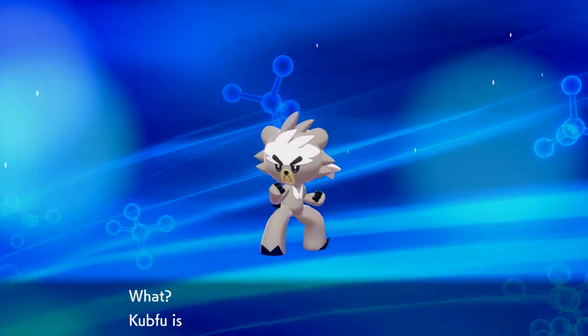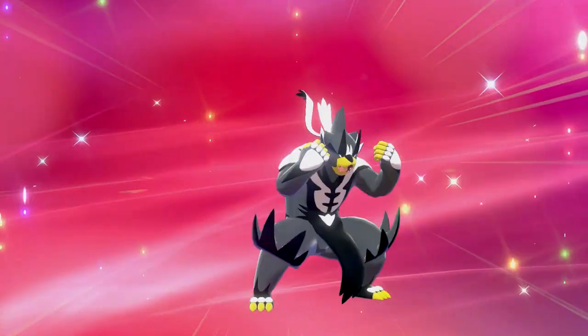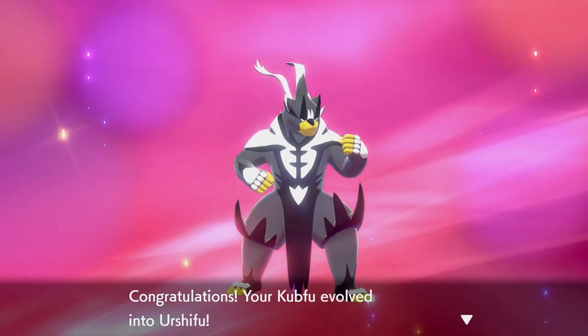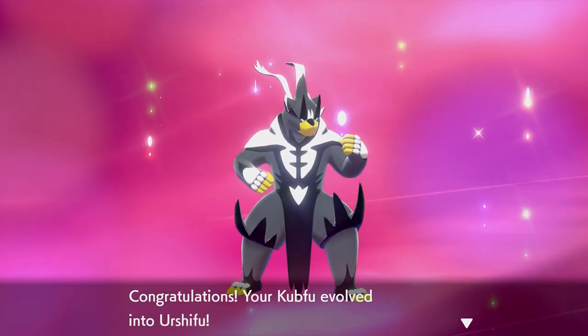Here's what he evolves into — he looks the same no matter which tower you pick. The only difference is in their Gigantamax forms — they are different colors. But anyways, that's what happens depending on which tower you pick; it just depends on what extra element your Urshifu gets.